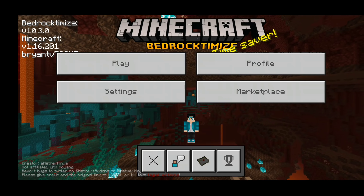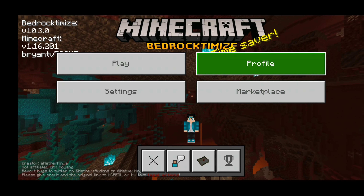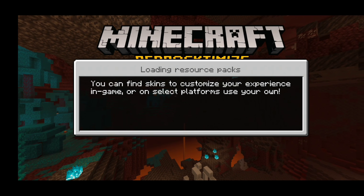First off, take a look at the title screen — it looks completely different. We have a bunch of information here: it tells us our Minecraft IGN, we have the Minecraft Bedrock Demise logo, text at the bottom, and a different placement of the buttons. We have the profile, marketplace, and settings.